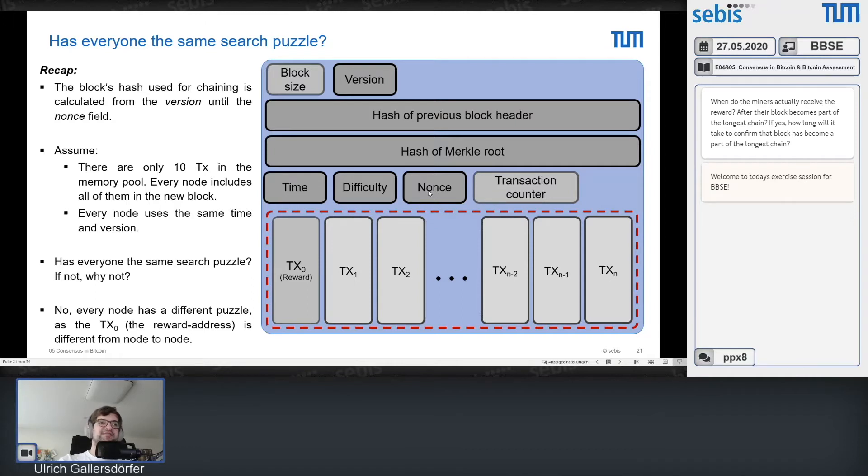The nonce is obviously the field we're talking about — we want to reset it, so that's off limits here as something to freely set. The transaction count is also a dependent field — you can't change it by itself, but if you change transactions, you automatically also change the Merkle root hash.